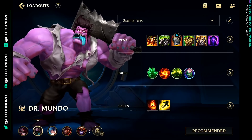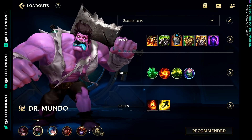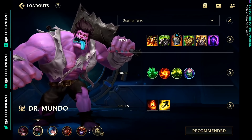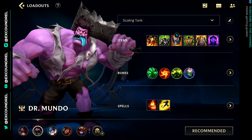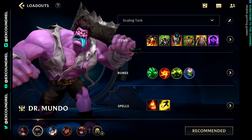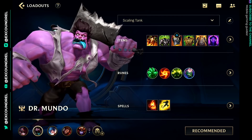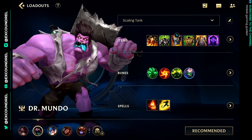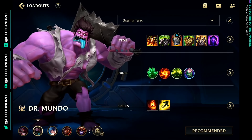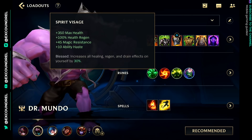Why would you pick Mundo first and foremost? He's not a particularly complicated champion — basically, as he looks, you run at people and you are very tanky. But why pick him? Well, there are two reasons. If you're facing up against a lot of AP champions — a Gragas top, an AP jungler, an Ahri or Orianna in mid lane — Mundo itemizes magic resist very, very well, primarily through the use of Spirit Visage.